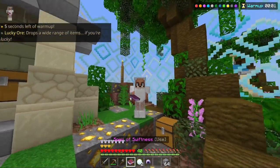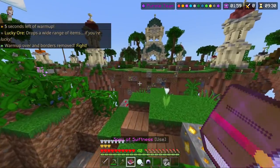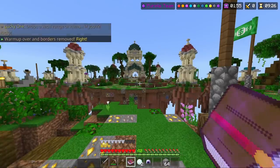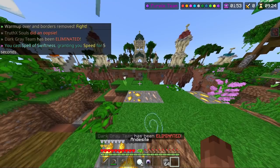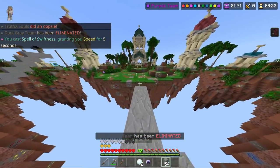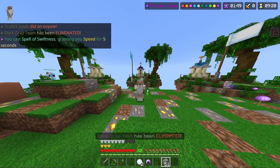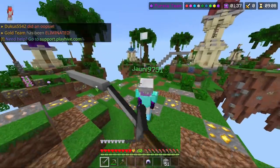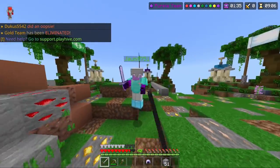Another thing to do on the Hive when you're bored is have fun with spell books. You have swiftness ones which make you run around like Sonic. You have the fire ones and you can do a bunch of silly things with them, like speed bridging. You can just have fun running around, zipping around people, doing speed combos. Even on Sky Royale, you can just have fun playing around with them.